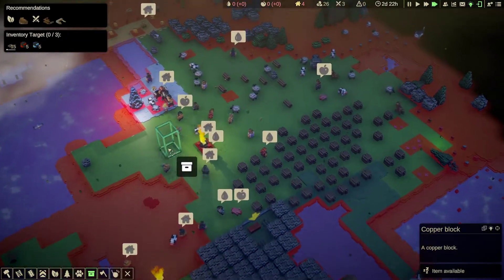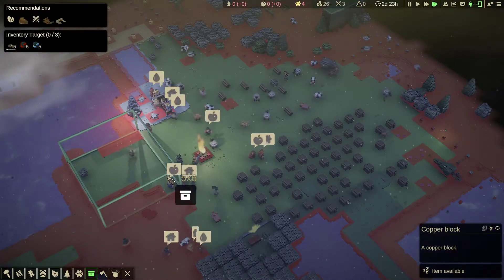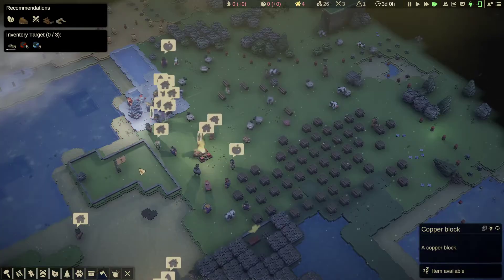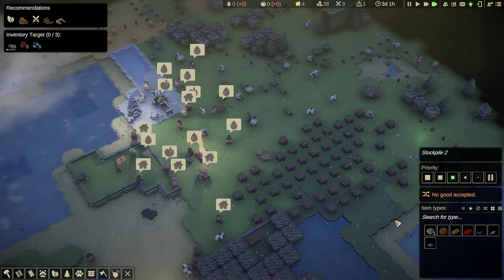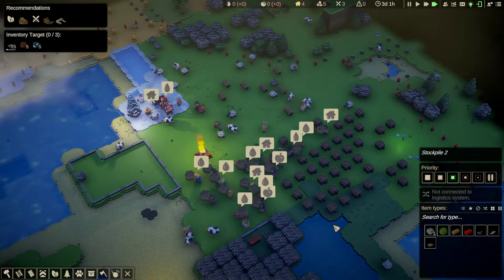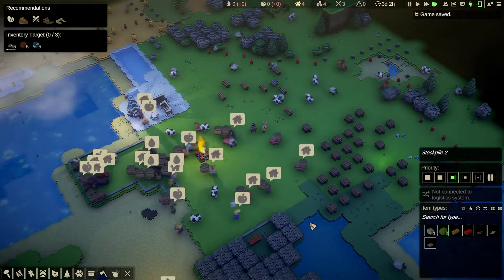Time for another stockpile - a new stockpile. Put it there. What's all of this? Mined clay, so let's put the mined clay in there. I'm probably going to fill it up already.